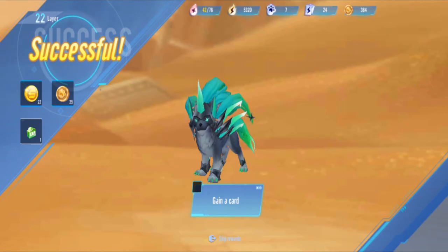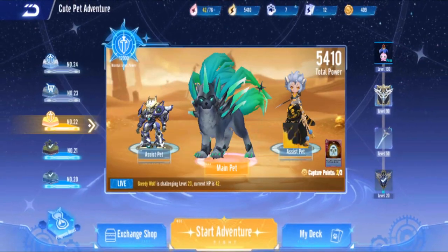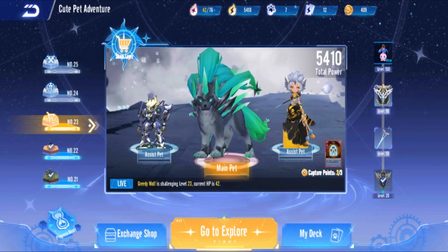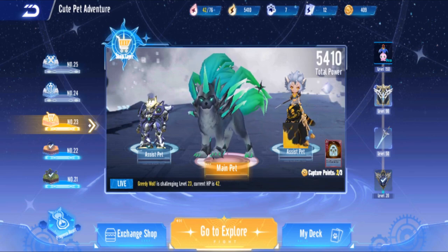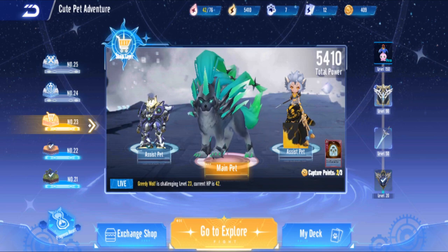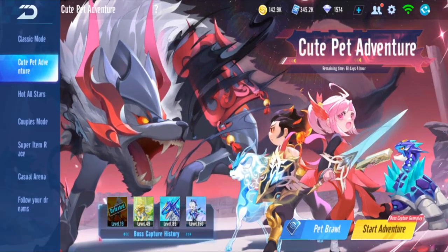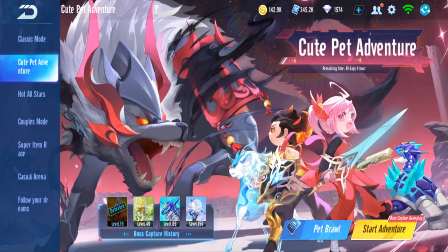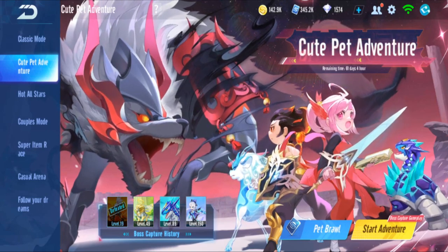I'll stop there for now - I think that's a good way to end the video. It's already quite long. Maybe I'll do another video when almost finishing to show how broken the build can get. That's it for pet adventure mode in GSD - you play cards to battle your pets, and at the end of the reward you'll get a pet at level 150 after finishing the final boss. Thanks for watching, see you next time!